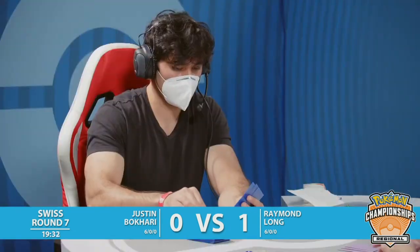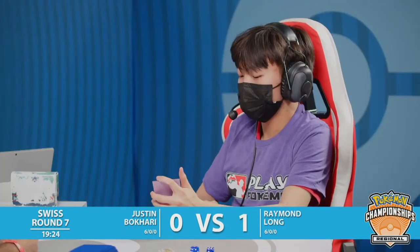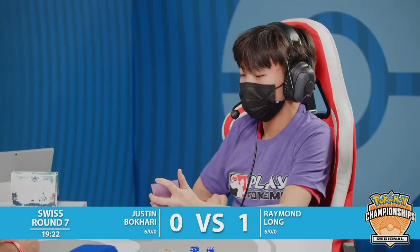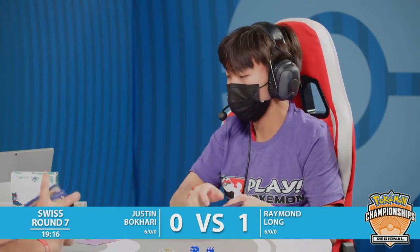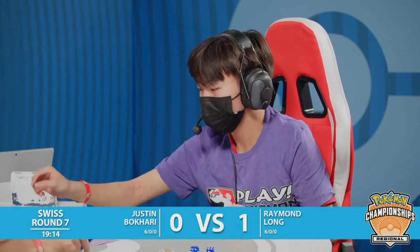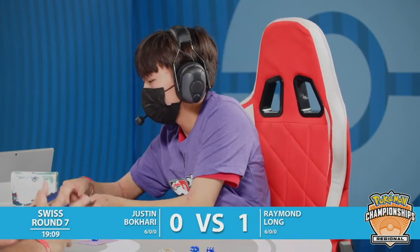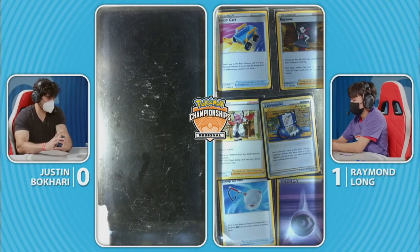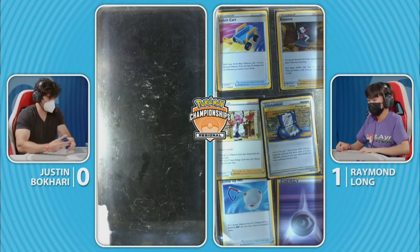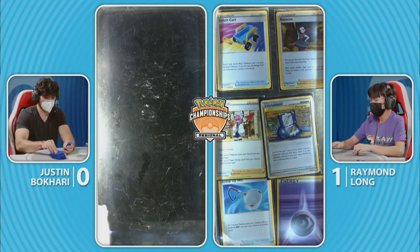Justin sees the writing on the wall, looking at those Grass energies in the prizes and moving on to game two. An unfortunate end for Justin there, but you saw the power of Raymond's deck — this Lost Box focusing on the Sableyes, with Radiant Charizard as a super scary threat later in the game. The ability to spread damage, set up knockouts for later on, planning so many turns ahead — it's really like a big chess match. Justin not able to deal with what his prize cards were dealing him, not having those Comfeys early enough.